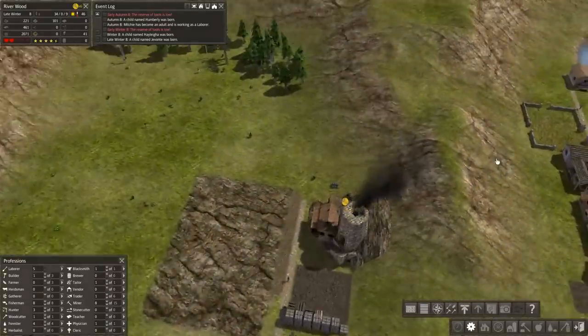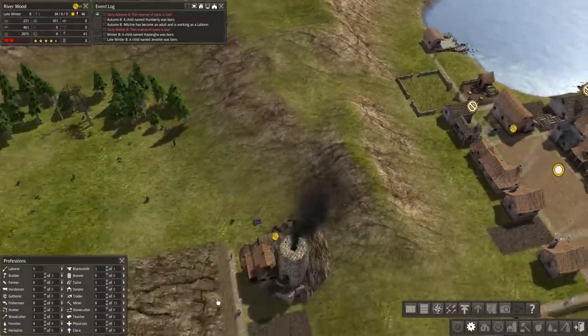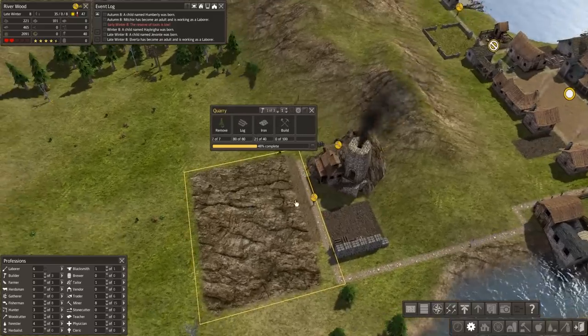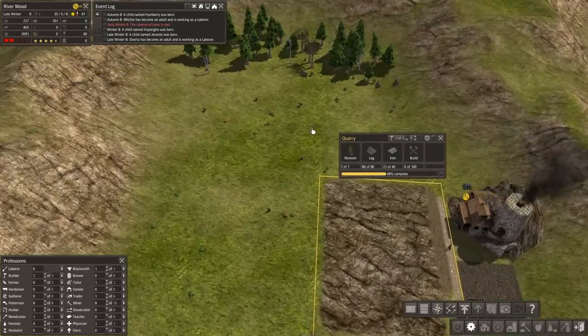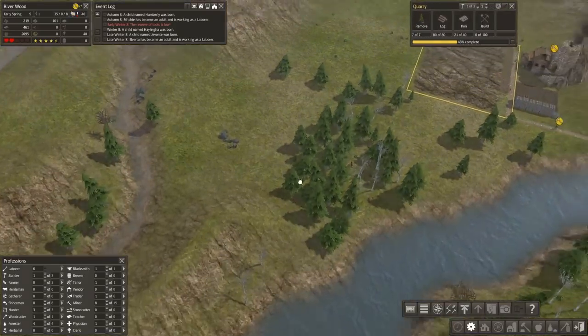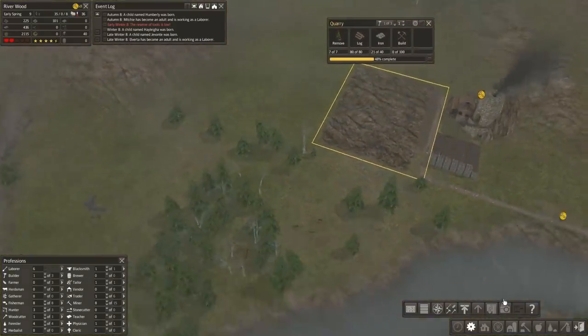Six people are without tools because we still can't pump any iron out of this place. 21 of the 40 iron required here in the quarry. Need another forester's lodge somewhere over here as well.